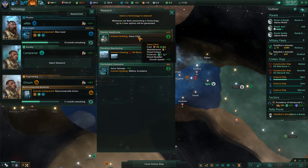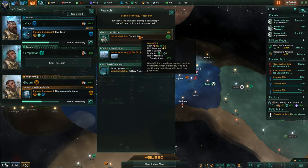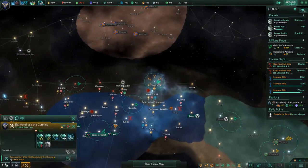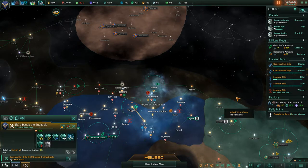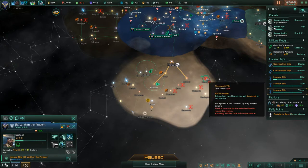What to research next? Project concluded. I'm not really a huge fan of any of these. This does produce unity now, so we'll actually get a gene clinic, which increases my growth on planets. System survey concluded — let's get my construction ships doing their jobs. Let's get some extra research out. You have surveyed there, so let's do a little more surveying.